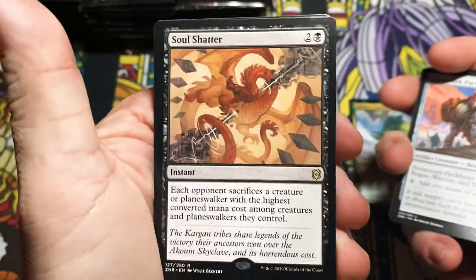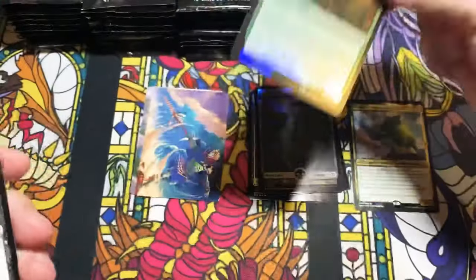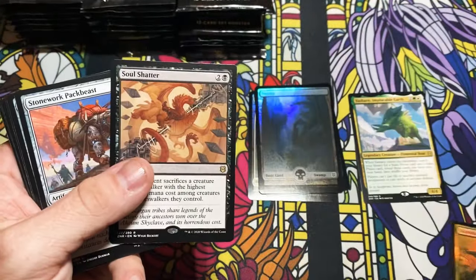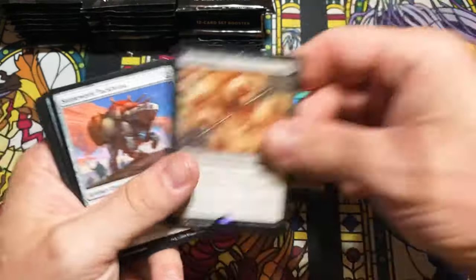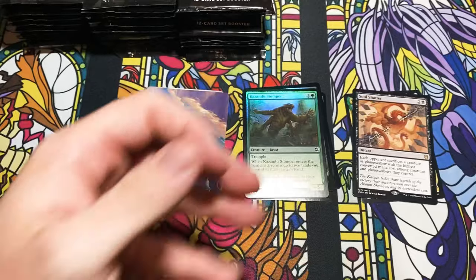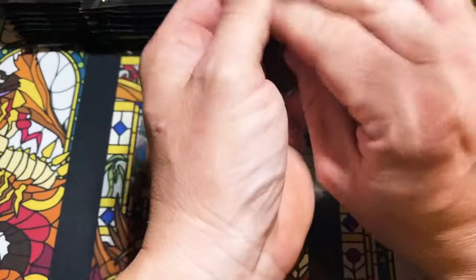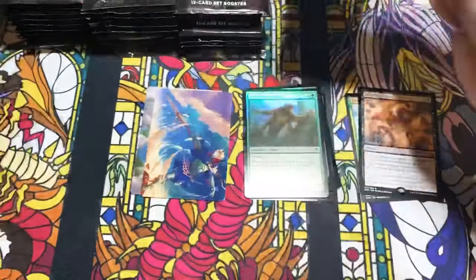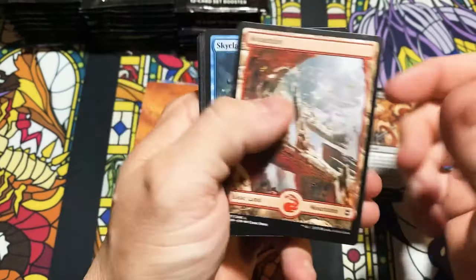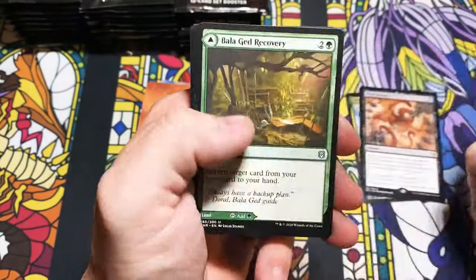I'm still waiting until they're actually on-card autos — that will be sick. That's a really neat looking art card. Full art foil land — there's potential that these boxes can be really really sick. Soul Shatter — absolutely love that artwork — and a Stomper. You can always tell if you get a set card because this won't be a token or an advertisement; it will be an actual Magic card. Our art card — not a foil this time, so we're two for three on full art foils.